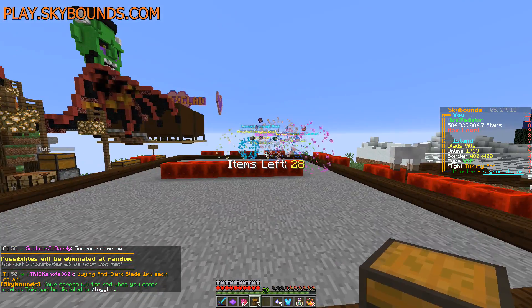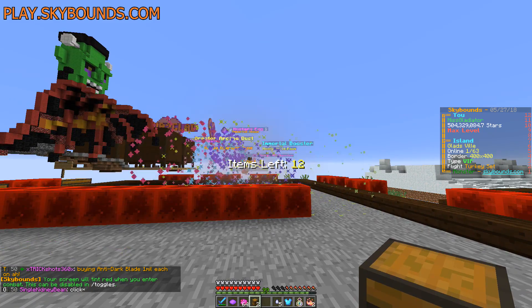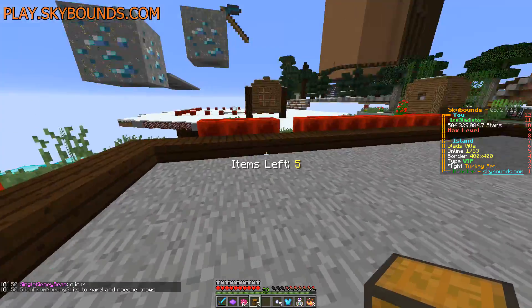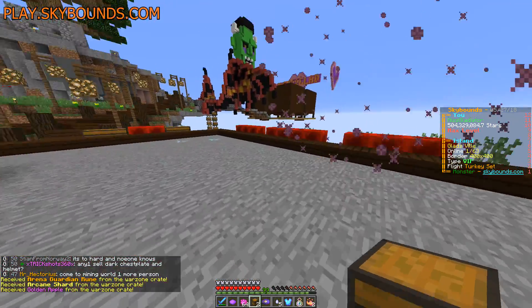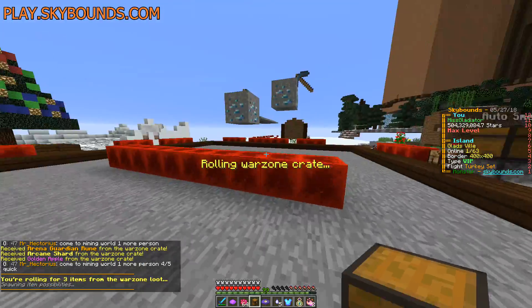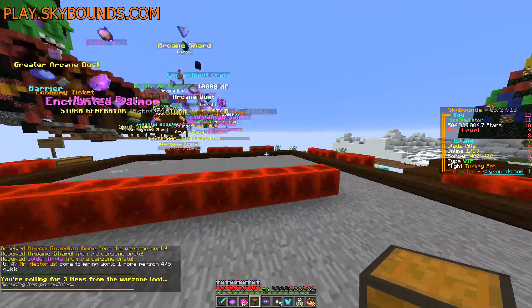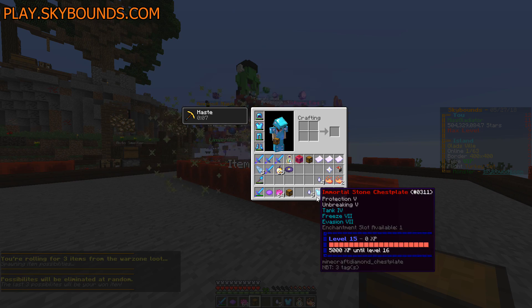Oh, very treasure — got a name fragment crate, will not be opening that. We need to toggle back on our openables animation. We get to see all the items that we're not going to get — it's terrible. It gives me so much stress watching all the items go away but the animation is pretty nonetheless. You kind of have to get a little far away because it's a little loud. Oh — an Immortal Booster! It's gone. It's over guys. Arena Guardian Rune, Arcane Shard, and Golden Apple. The best way to see what you got is in the chat section right here — you can see everything and it's just super fast.